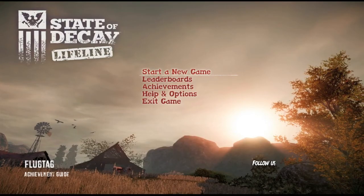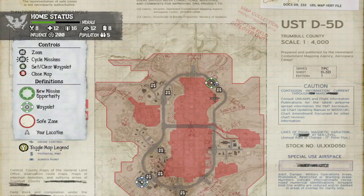Hey everybody, it's John here from VidGamiac.com. Here we are today in the State of Decay Lifeline DLC grabbing the Fluketog achievement, which is to send a can of soda flying.